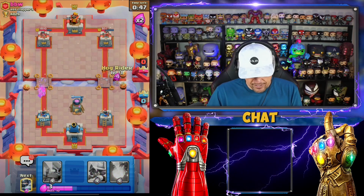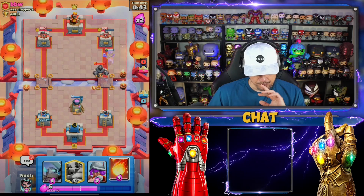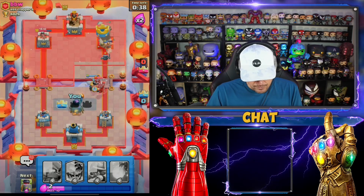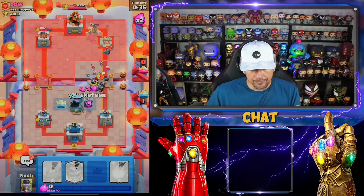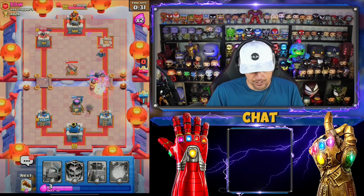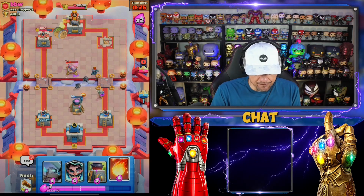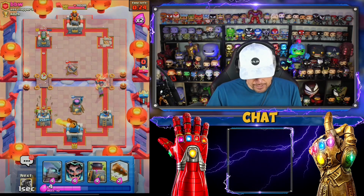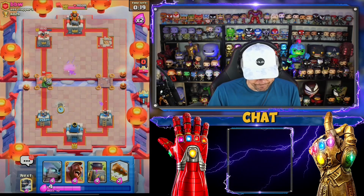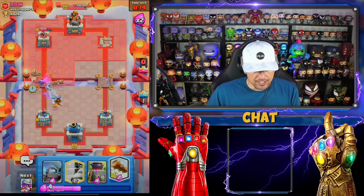We're gonna go in with this - he might not have enough elixir. Yeah he dropped the mega knight without enough elixir - boom! Now we've got to get a musketeer to help take all that out. I'm just waiting for his inferno dragon - I gotta fireball this though. Okay we're good there. He's got his big boy mega knight back in cycle - let's just go.